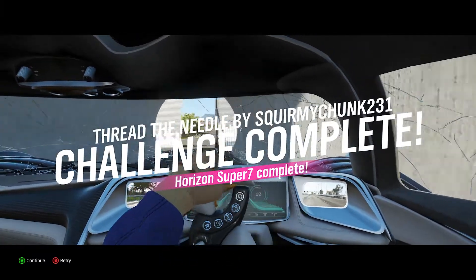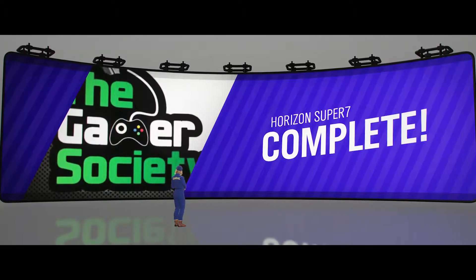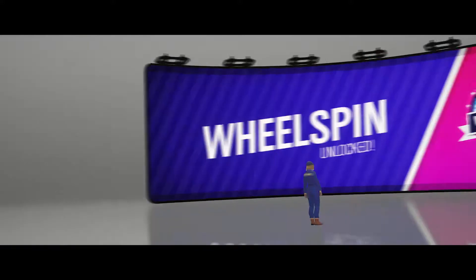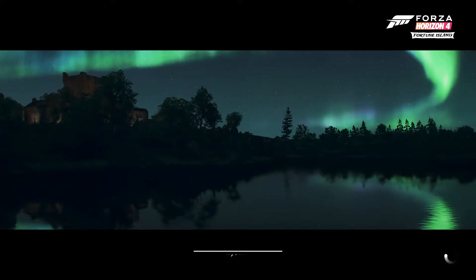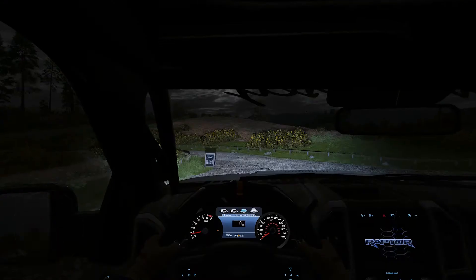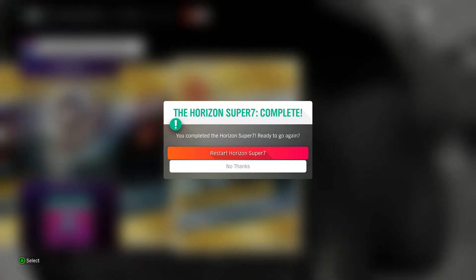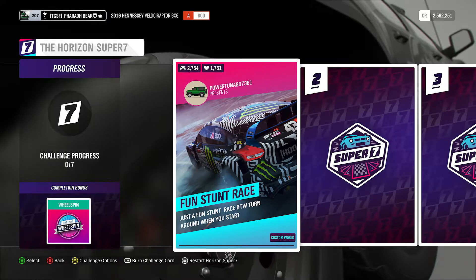My guy's struggling to get through here — this is the AI driving, not me. He's about to drive up the wall. But it's that simple: just 49 of these. Like I said, 2 to 2.5 hours depending which ones you do. If you do really simple ones, you can actually skip them — I'll show you that in a second. Just to give you a method to skip some of the cards if you feel they're too time-consuming: you can drive right to the end and skip the obstacles. Right here it says Restart Horizon Super 7. After completing it the first, second, third time, just click that and eventually you'll run it 49 times total.